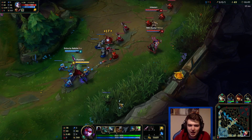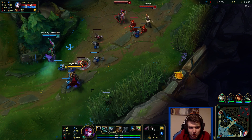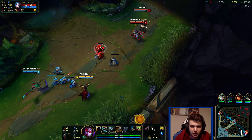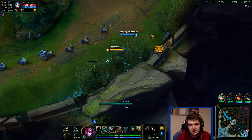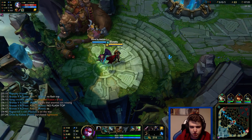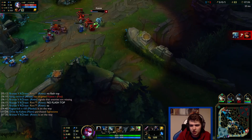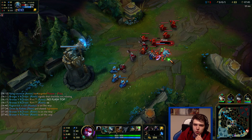You can actually go Essence Reaver third - you only have one attack speed item with that and it feels super clunky on Vayne in my opinion, but you can do it. I'm kind of worried now because they've just randomly stopped pushing here. They were pushing really heavily into me and all of a sudden they just stopped. Normally that means someone is here to gank me - why would you just be pushing hardcore the entire lane phase and then stop? It makes absolutely zero sense.